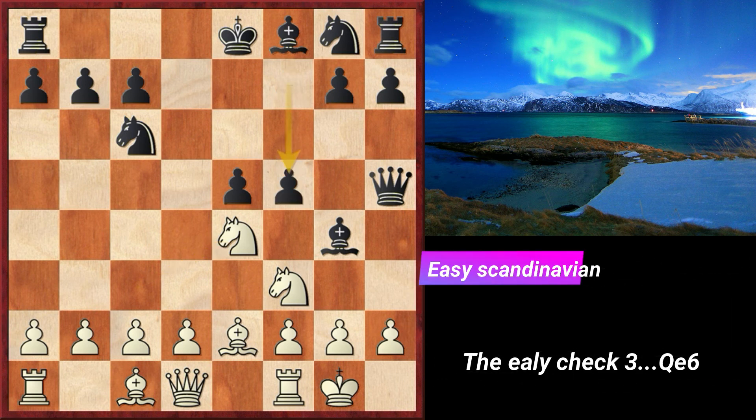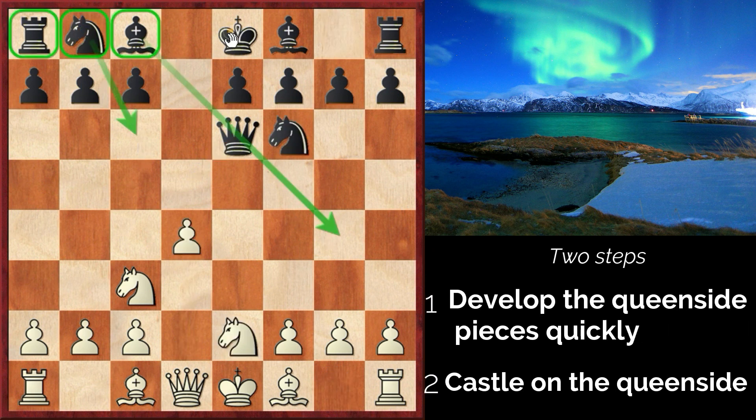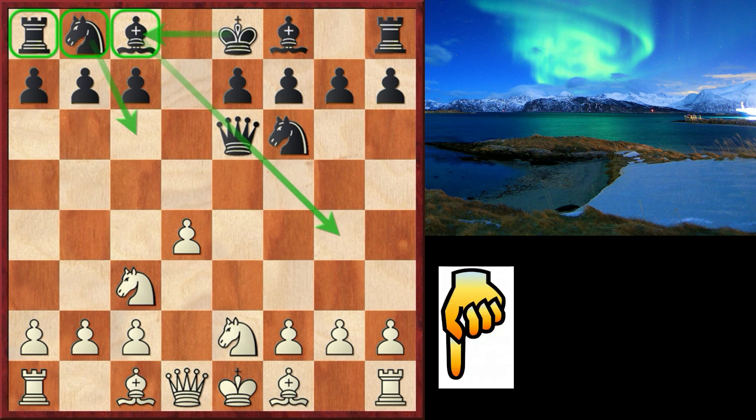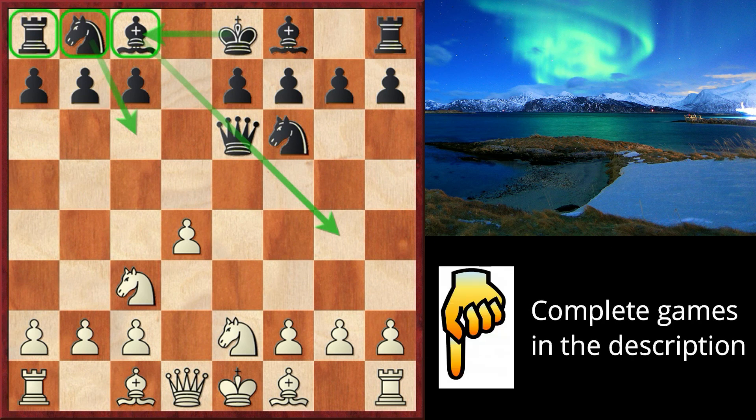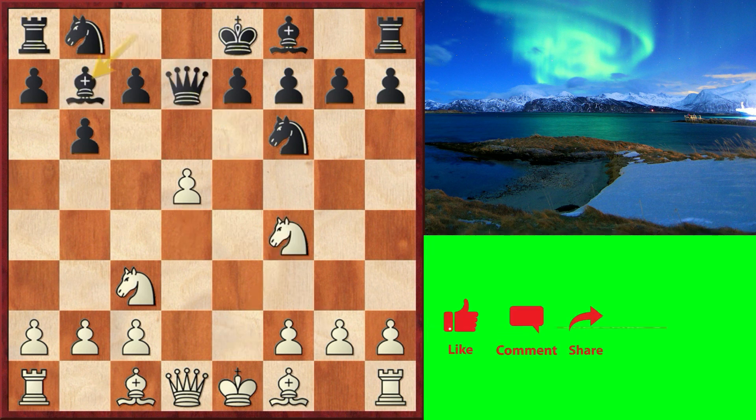The key points to remember from this video: at the starting position of the Scandinavian defense, we immediately deliver a check with queen e6. Then our focus is to complete our queenside development and castle on that side later in the game. You might look at the illustrative games in more detail if you want to dive into the typical middle games we can reach through this opening. The complete games are all available in the description. I wish you many wins with this tricky Scandinavian. If you like the content, please subscribe to see more opening videos.